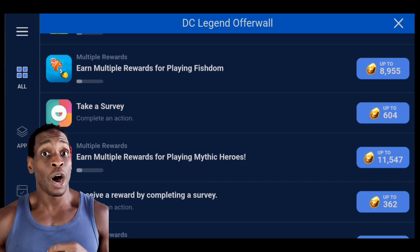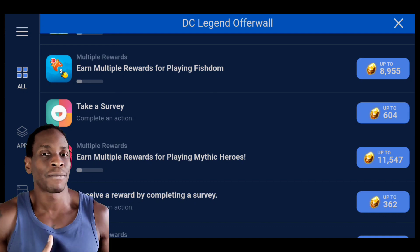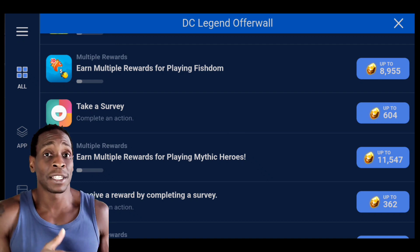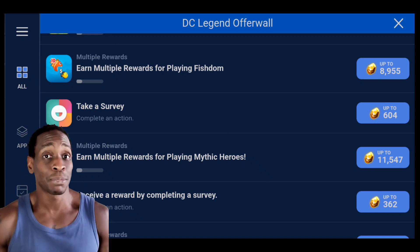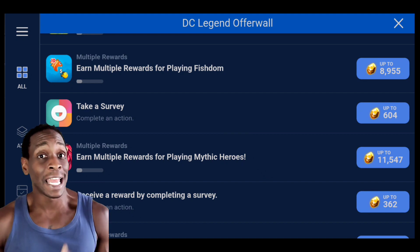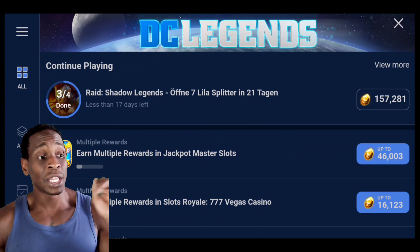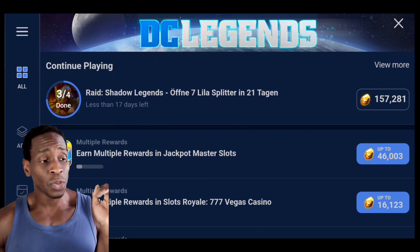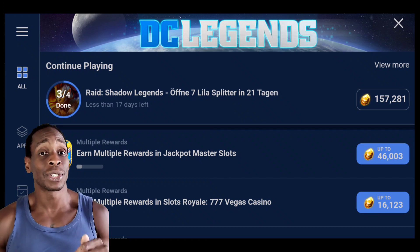These gems are part of a false economy — there's no inflation, no saturation of the market, so they can give you as many gems as they want, especially if they don't care about DC Legends. They're just trying to get people over to their game. So use those promo codes, exploit them, get your gems, and get out. That is how I got 83,000. And seriously, check out Raid Shadow Legends if you haven't played it yet — download it, open up those shards.